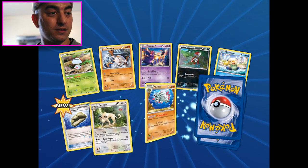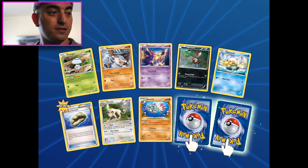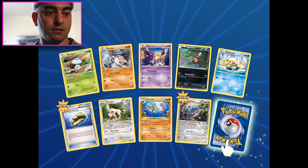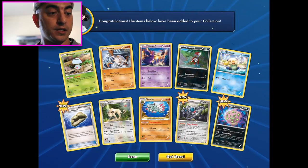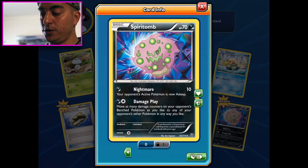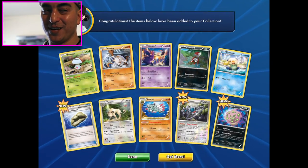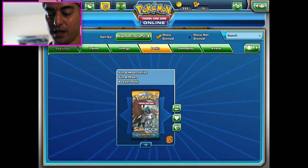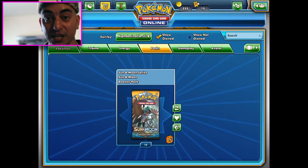Is it a Professor Sycamore full art? It's a clean clay - I get those a lot - and a Spirit Tune. Its move says: move as many damage counters on your opponent's bench Pokemon as you like to any of your opponent's other Pokemon in any way you like. So that could be quite a tricky knockout.